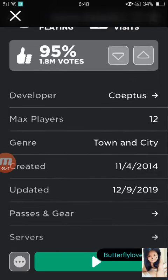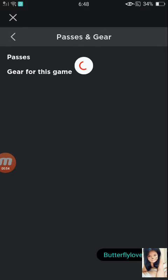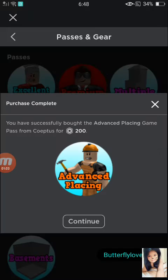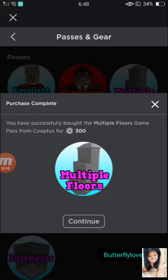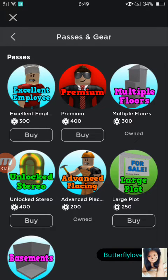I also have passes to buy in this game. So here I have Advanced Placing - let's buy that. Advanced Placing and Multiple Floors. Now I own both of those passes.